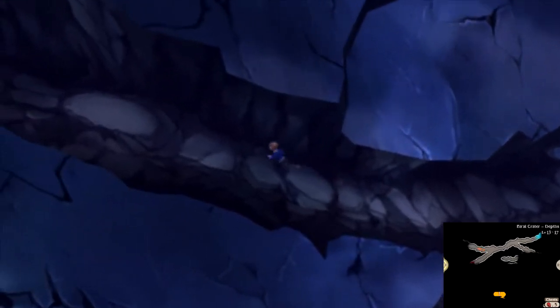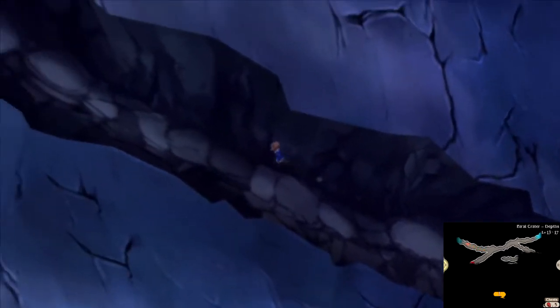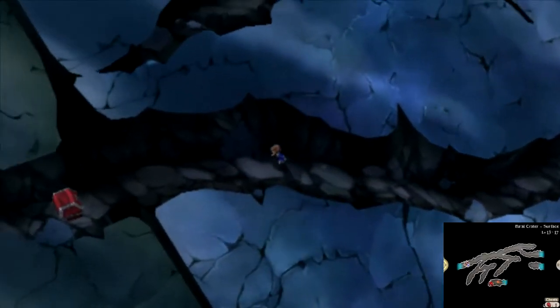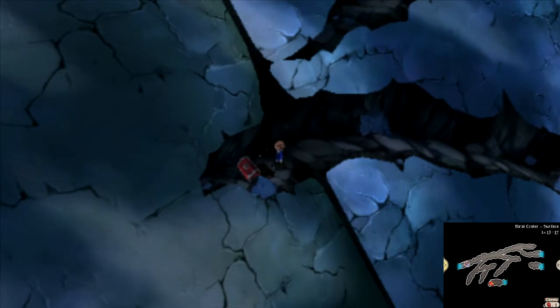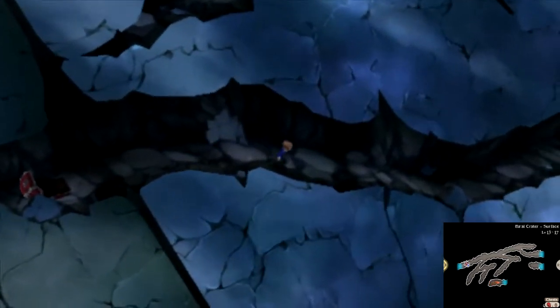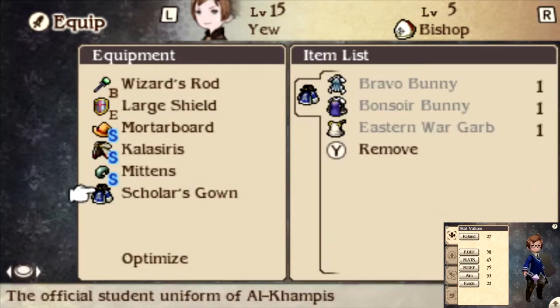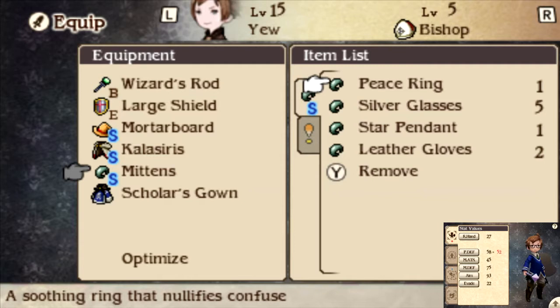I'm assuming there's another entrance or exit up here. There we go. Is that a big ol' smile? I think that was a big ol' smile. Gimme. Peace Ring — peace out. What does that do anyway? Let me guess, lowers the encounter rate? Oh, and nullifies confuse. That could be worth something.